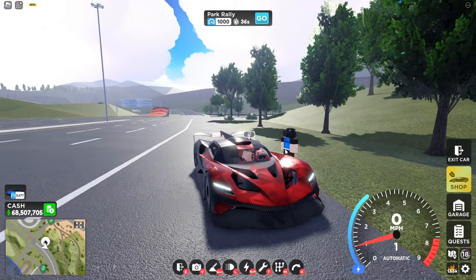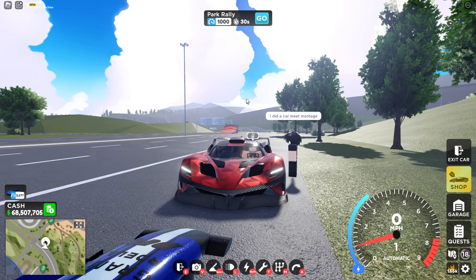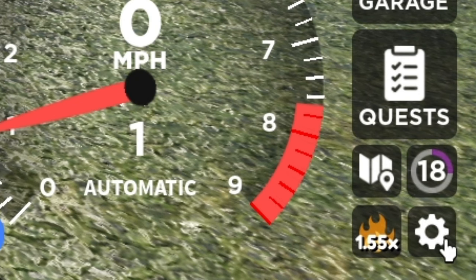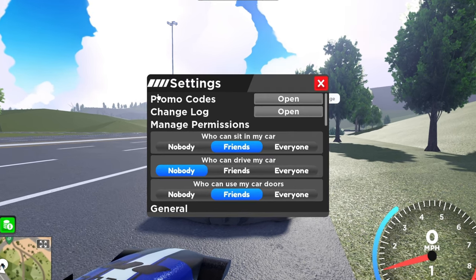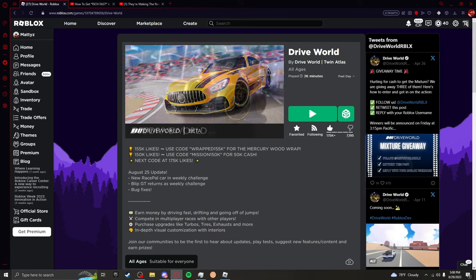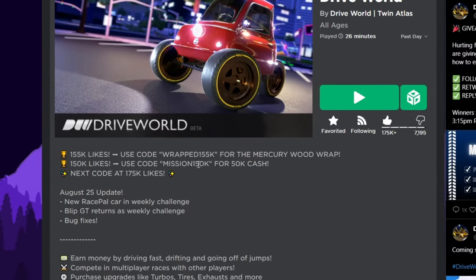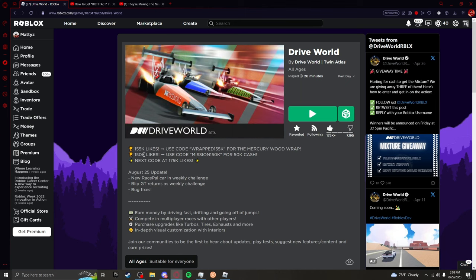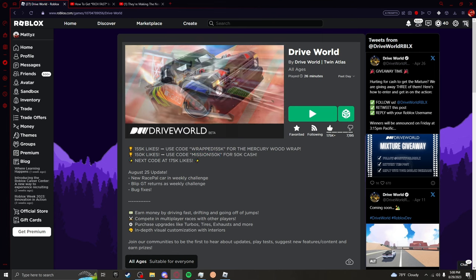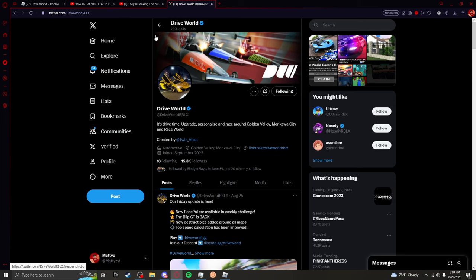The next method is actually codes. Drive World hasn't released a code in a while, but if you want to do codes, come down to the settings icon, hit promo codes, then hit open. To find the codes, go to the game page link and look at the bio — sometimes they hide codes right there. Currently there's a code for 100K likes called 'mission100k'. Go ahead and copy that in and redeem it. I already redeemed the code, but it should give you a lot of money.